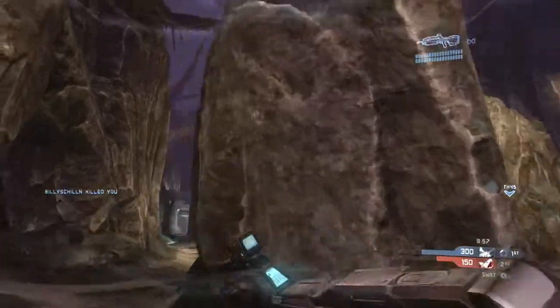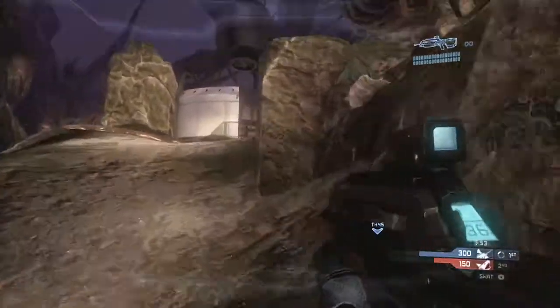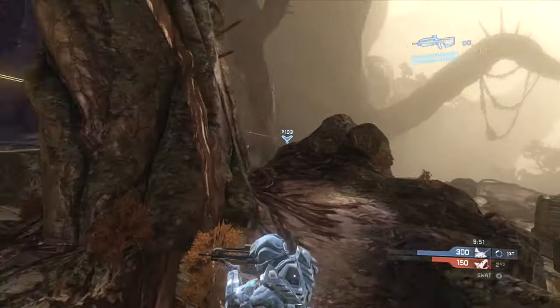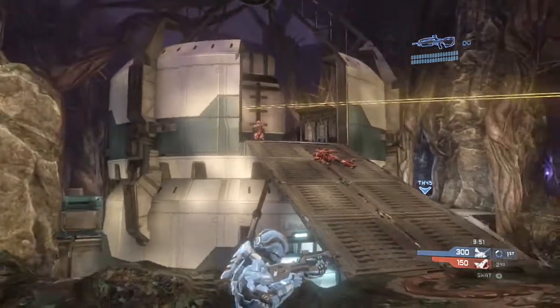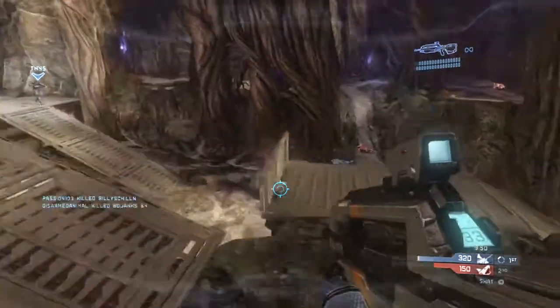An enemy player catches me off guard by jumping in from the back of the map. That means my teammates were not guarding that area. On my HUD, only one teammate is in purple forest; my other two are elsewhere, so we have nobody covering that back portion of the map, which means they can now spawn there. I have to take control of this game.